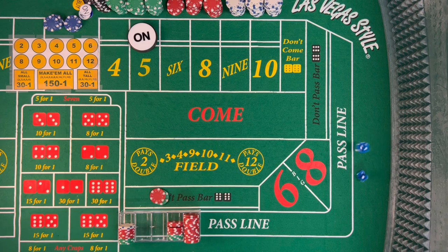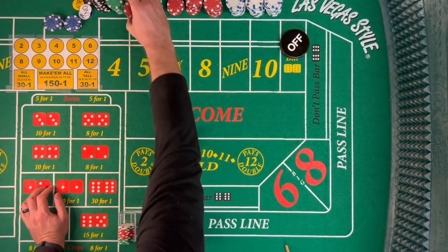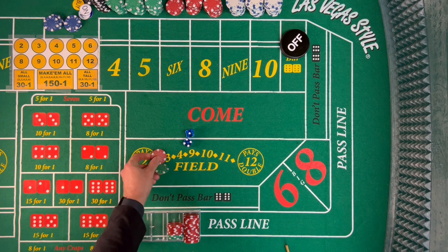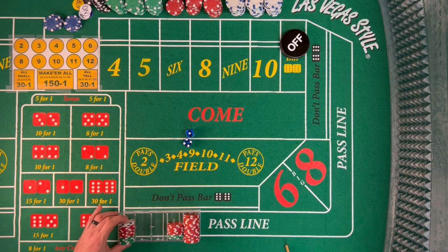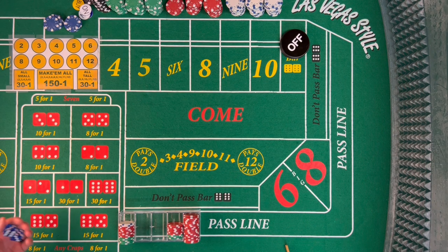Dice out — another 6, 4-2-6. Dice out — and there's a 5. That is the point. We're going to lose this don't pass, but we're good to go. We bring out another $30 for the next shooter. We're going to wait for another point to be established.